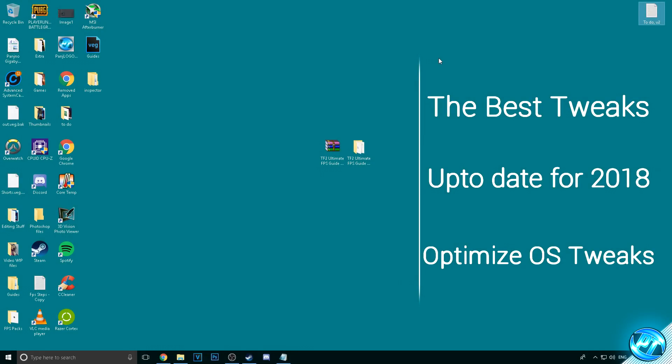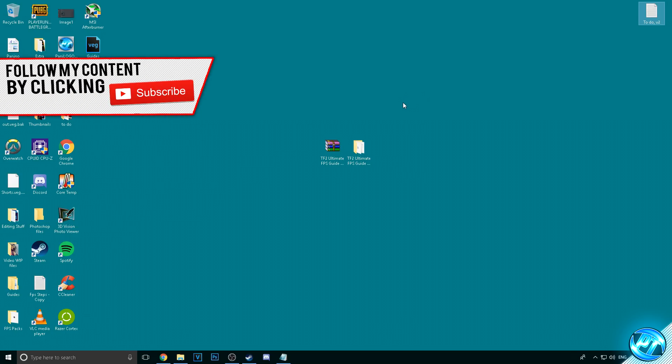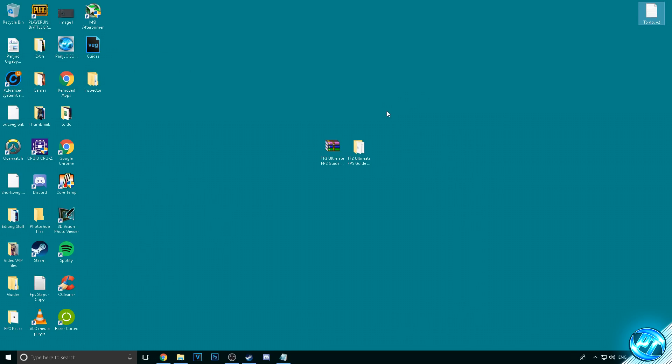Starting off, what you guys need to go ahead and do is go down into the description below and download the TF2 Ultimate FPS Increase Pack provided by myself. Just hit the download link and download it. Inside of that folder we're going to be finding a bunch of configs and stuff so you can follow along with this video — it's one nice small package file that you guys can open up and follow along with.